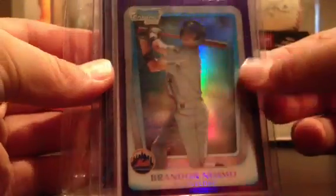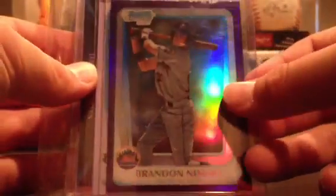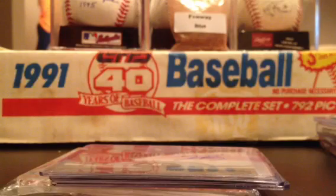Final pack here — the chaser. Brandon Neymar purple refractor, Tim Beckham autograph, Jimmy Parade autograph on card, and Brian Brown dual autograph number 25. So that was a little pack — six packs, $20 each. If you want one, PayPal me and comment below. I can break them right now, so that's it — see ya!